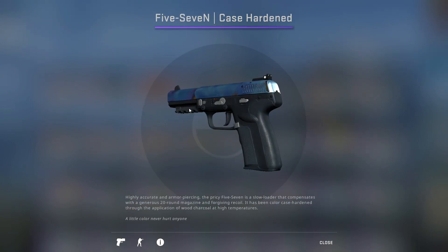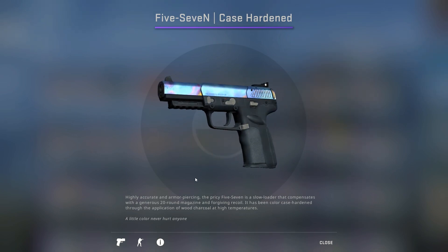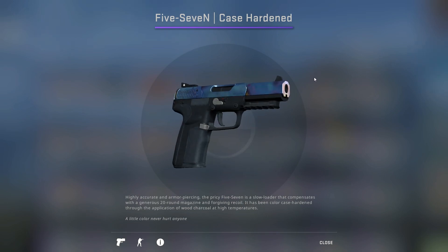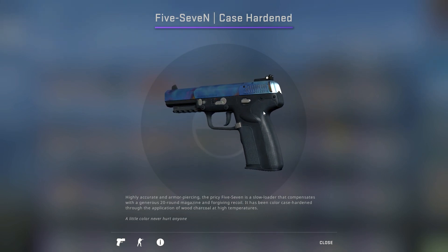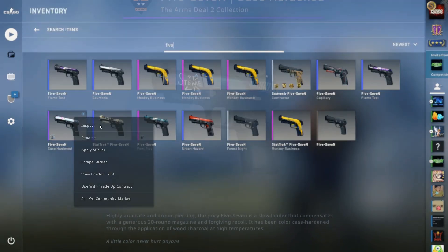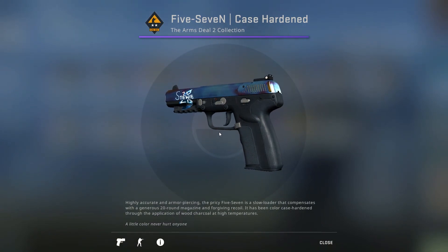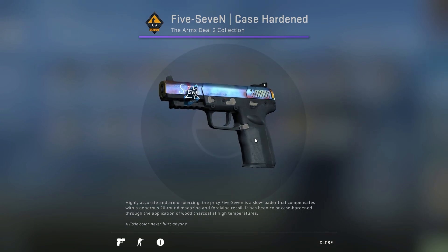Next up is the number one pattern 5-7 Case Hardened. This one just happens to be factory new, but the condition doesn't really matter. The Pattern Index for this one is 690, and there's just so much blue on here. It's not completely blue because there's a little bit of yellow right here and right there, but other than that there's a lot of blue on here on both sides. In factory new, these go for like $700 — they're really pricey. In my opinion, this is probably the best looking and obviously the rarest 5-7 in the game. I actually do have one — it's pattern 189, which was considerably cheaper, but it still has a decent amount of blue on it.